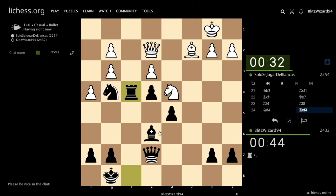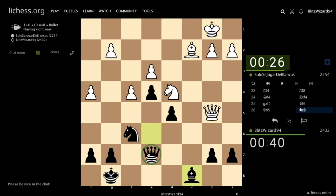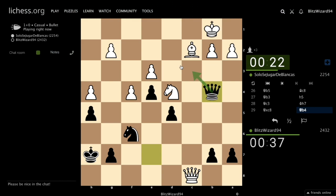So knight d4, take on f4, g takes f4 is losing. Knight f6 — not looks like the right decision. Some moves like queen b5, bishop c8, queen b3, h5, queen c3, queen h7, queen b4, queen f5 — check. What about g6? Right move.